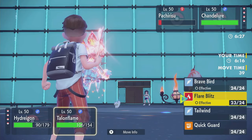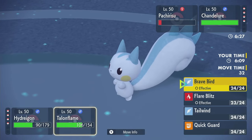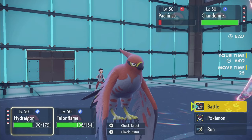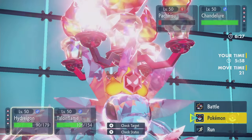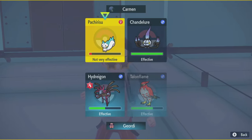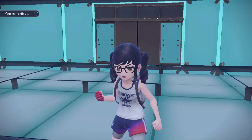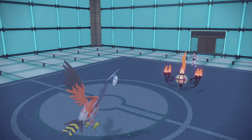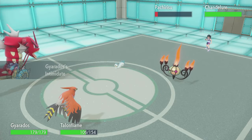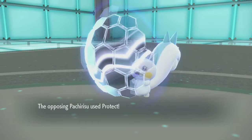I can go into Gyarados here, and I could Brave Bird the Pachirisu — just get that off the board. Or I could hit Chandelure. I could also just go for a Heat Wave, but no — if they redirect, that does nothing. I'm willing to hit Chandelure with the Brave Bird. Get it out of my way, because then I can throw Heat Waves later. And if they want to redirect and force me to take Pachirisu instead, that's okay. Yeah, Pachirisu protected — good.